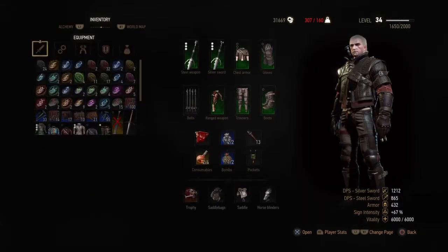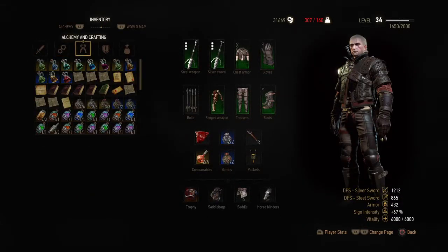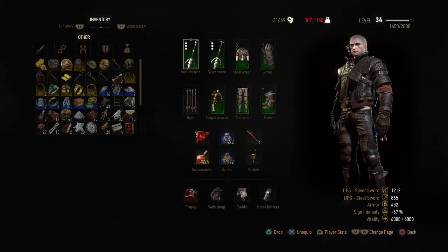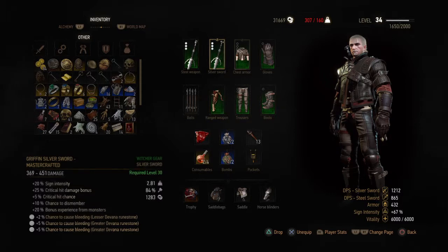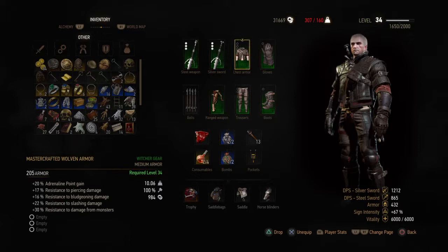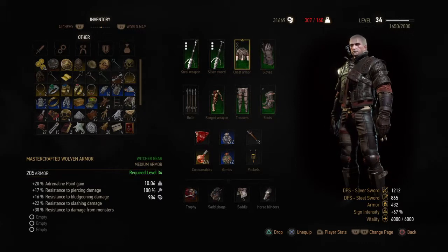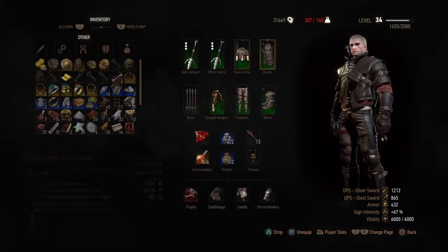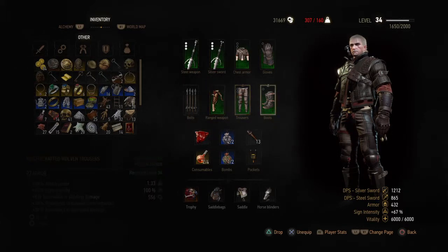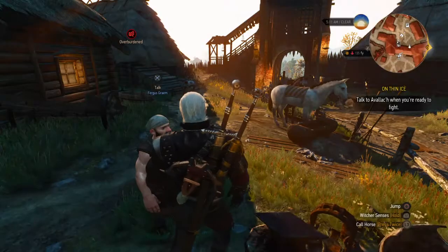Here it is — the master wolf armor. This is the highest armor you get in the game. Other armors are around 190, and this one is 205, so it's quite powerful. I would highly recommend upgrading to this. That's basically everything for armor — now let's move on to the weapons.